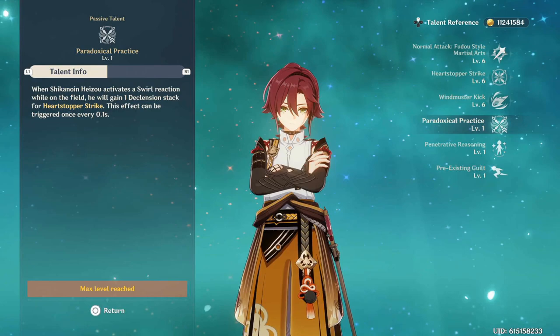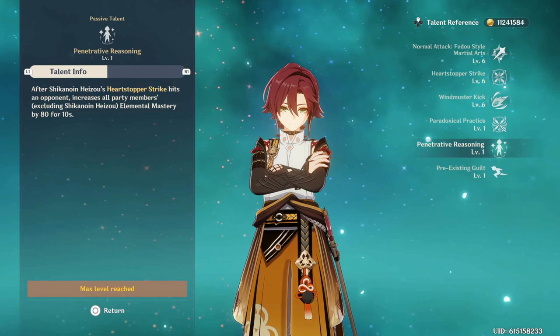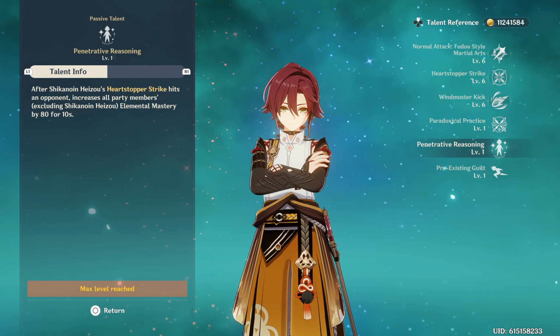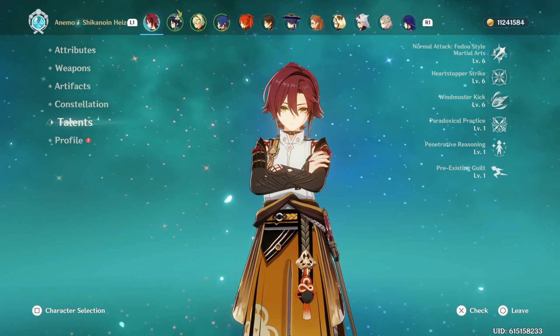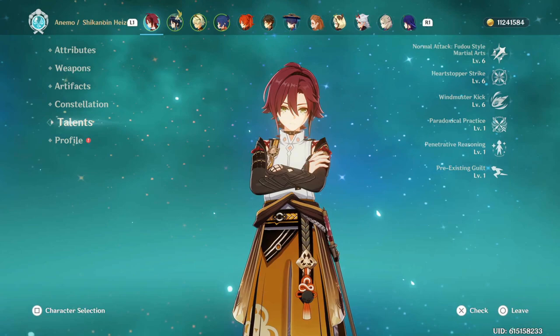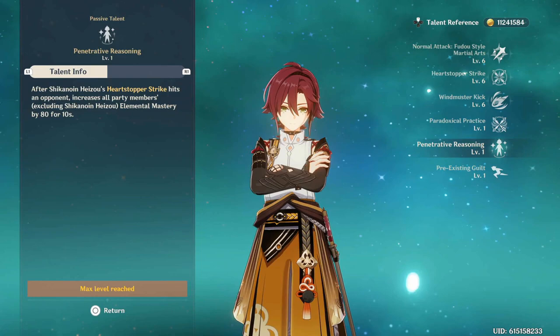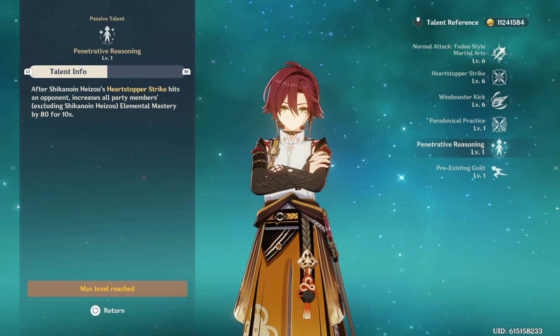For the second passive talent — whenever Heartstopper Strike hits an opponent, it increases all party members' Elemental Mastery by 80 for 10 seconds, for everyone except Heizo himself. This is great if you have Venti, Sucrose, or Kazuha — any off-field Anemo support that depends on Elemental Mastery. It does also increase Heizo's own Elemental Mastery, but he doesn't really need a ton of it.